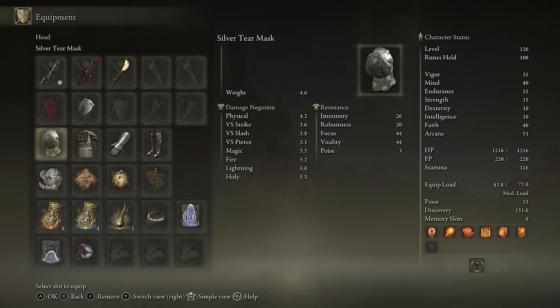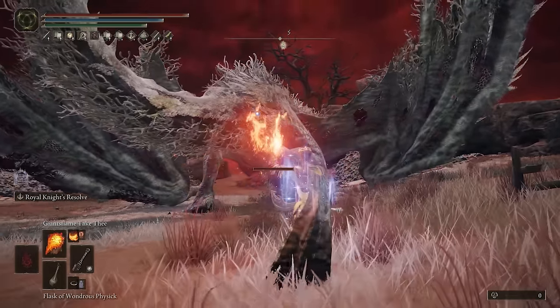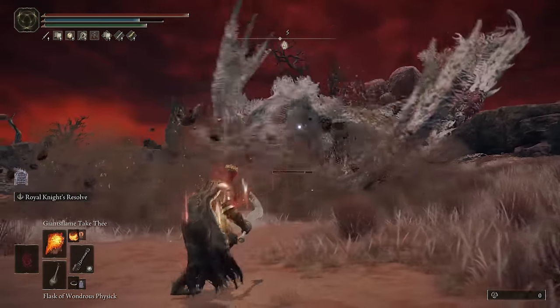In terms of armor, the only noteworthy piece is the Silver Tear Mask, which gives 8 points into Arcane. This means we can reach our goal 8 levels faster or distribute 8 more points into a different stat for better damage, survivability, or utility. The rest of the armor doesn't matter — just get something you like to look cool or get more protection.